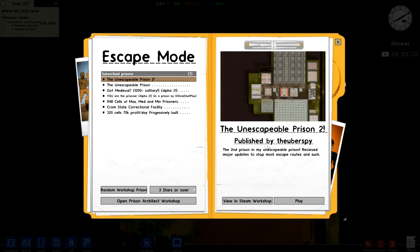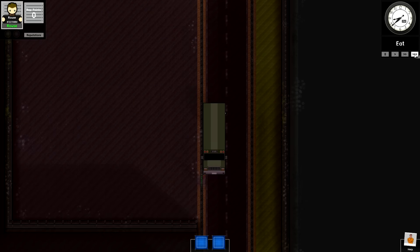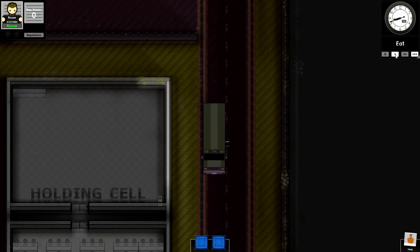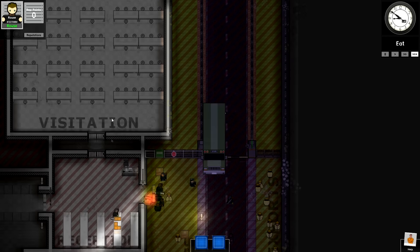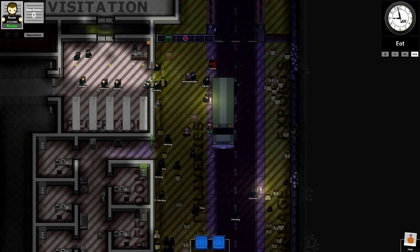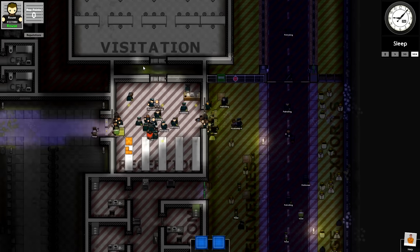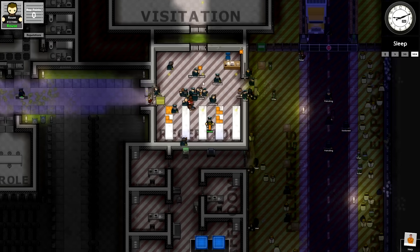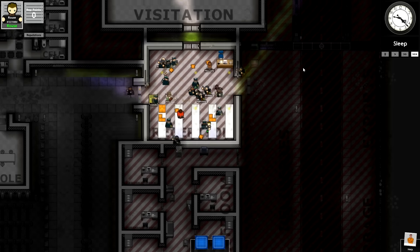This is by the uberspy, as always, as you can see under the mouse, so if you want to find it yourself it is very easy to locate. I did look at this prison before — it is very interestingly laid out. I'm not sure how I feel about the visitation not being accessible by the prisoners. I did actually go into the level and see that families cannot see the prisoners with how this is set up, so it's definitely not ideally set up in that regard.